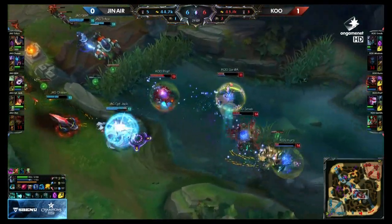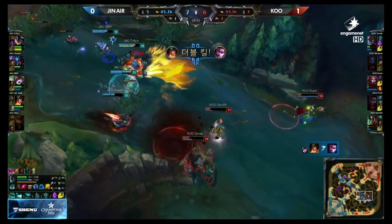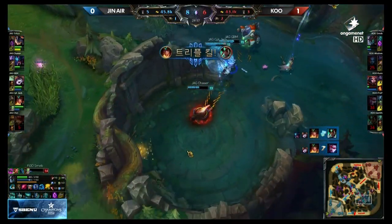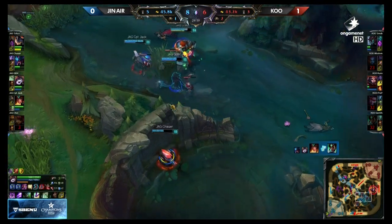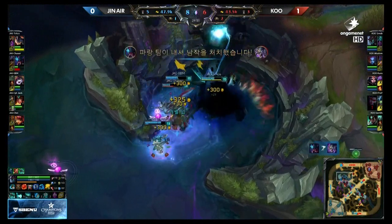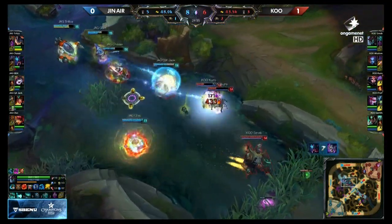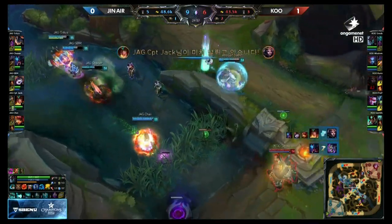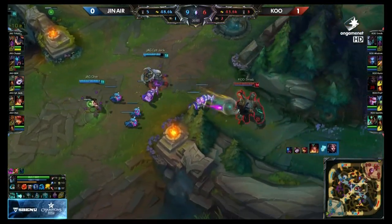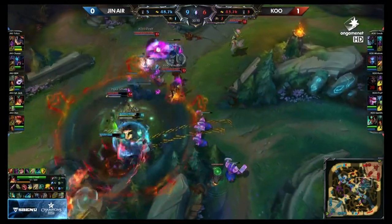Jyn Air still very healthy. There's the flash forward — Captain Jack going aggressive. He gets the double kill on Dupre and they're still committing. Gorilla caught out for a triple. Smeb has to flash the dragon wall. Now it's the Baron. TP, TP coming in. Kuro on the flank right now — can he get it, can he do something? No. The Baron taken by the time Smeb gets there. Jyn Air pulling it out. A stun from Che — there will be a kill. Captain Jack running up as well, tossing out a boomerang blade. Smeb with the minion wave and then back onto Tracer right here.